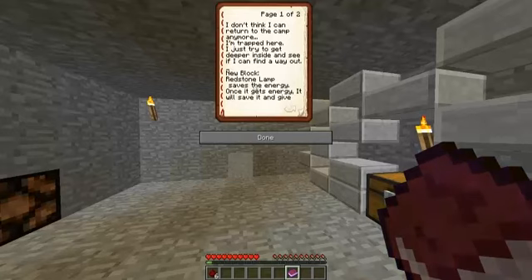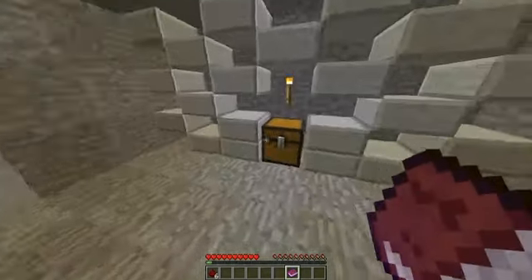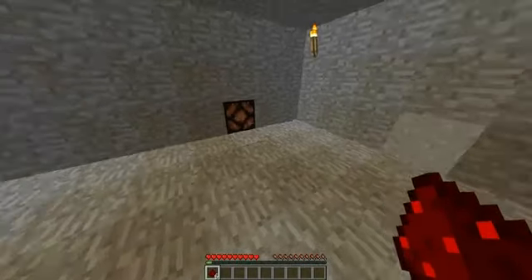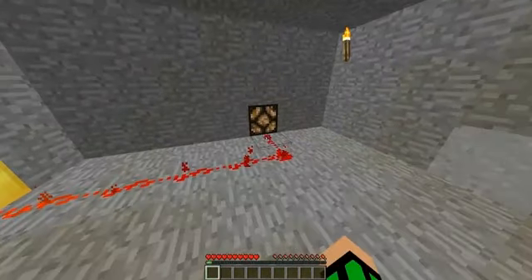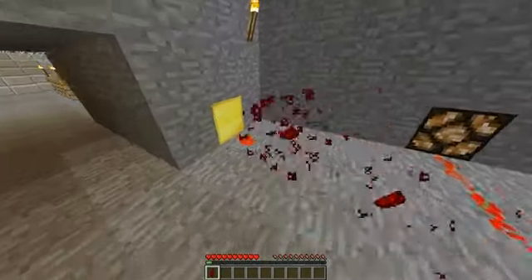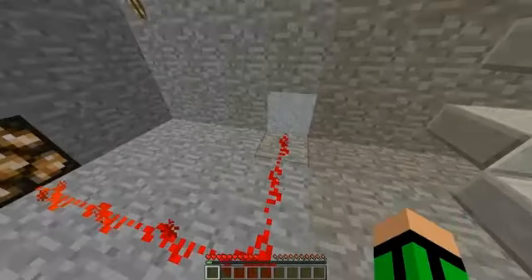New block: redstone lamp — saves energy. Once it gets energy it will save it and give out some too. So if I'm not mistaken, if I do this, it will keep the energy from the redstone just keep doing that.